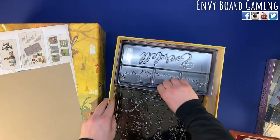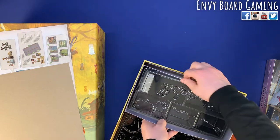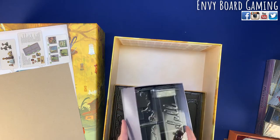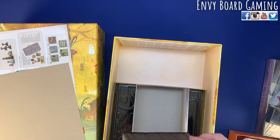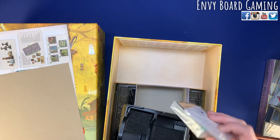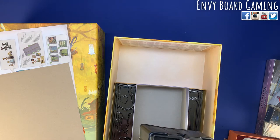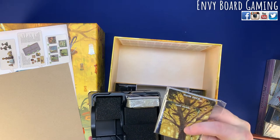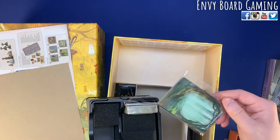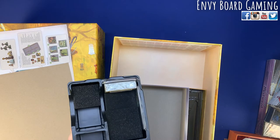Over here we're going to have — I'm guessing all the cards are going to go in here, and there are some cards already in there. You've got your cards here — base game main deck, Night Weave. I don't know if that's for solo mode, but this is where you're probably going to put all your cards.